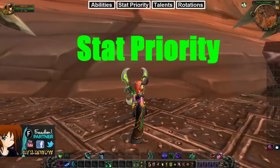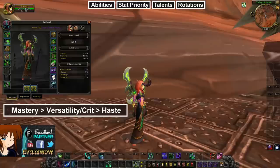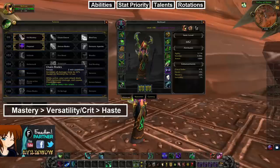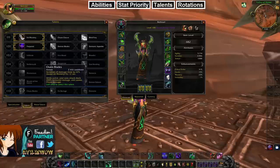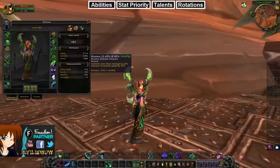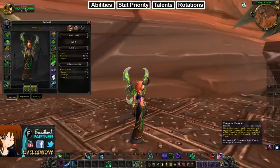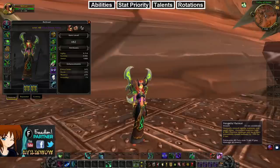Now for stat priority: Mastery, Versatility, Critical Strike, then Haste. Mastery is first because it increases damage by 22% and synergizes with the Chaos Plates talent at level 110. Versatility is next — the 20% movement speed is also important since there are only two ways to slow targets as a Demon Hunter. Vengeful Retreat can slow targets by 70% for three seconds, though it's more of a defensive escape. If aimed right you could use it to slow melee players while you get to the healer.